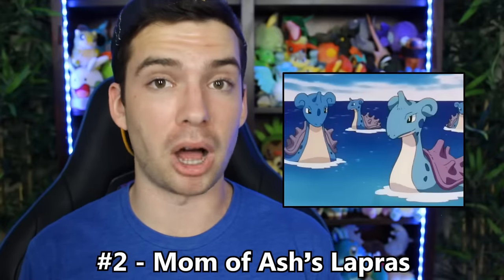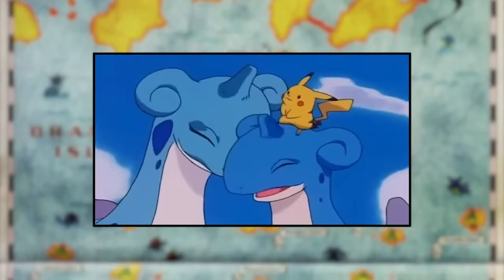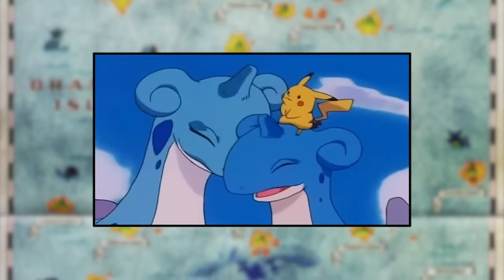Number two is Ash's Lapras' mom. Back in the Orange Island saga of the anime, there were two different episodes where we got to see the mother of Ash's Lapras. While its coloration isn't as extremely different as some of the Magikarp we just discussed, it is still a very noticeably lighter shade of blue. Normal shiny Lapras is purple, so clearly this is not an official shiny Lapras. The difference is much too large to be written off as a normal variance in pigmentation. We have official shiny colorations that aren't as noticeable a difference as this, like Finneon and regular Finneon. So this is good enough to qualify as a wrong shiny.